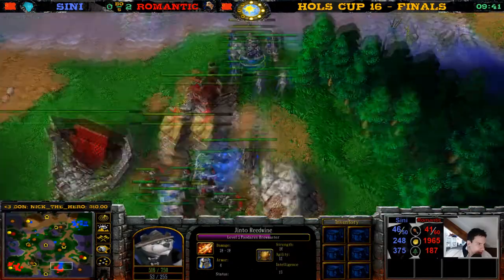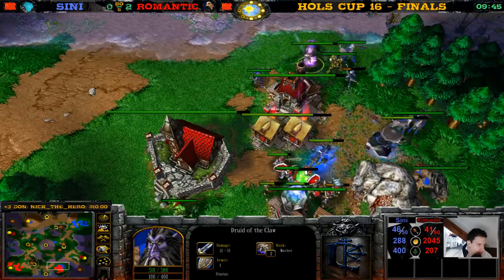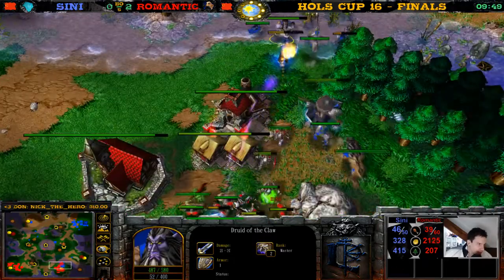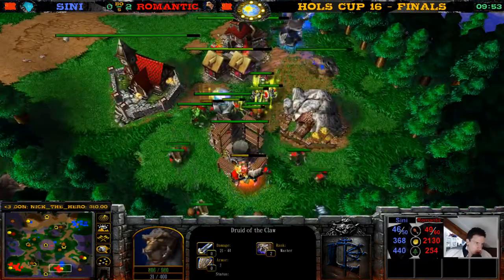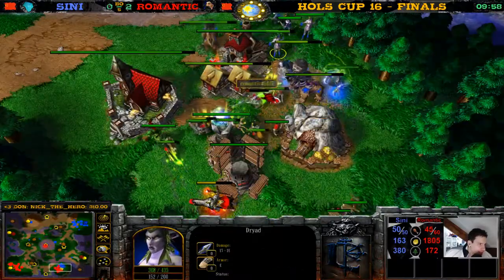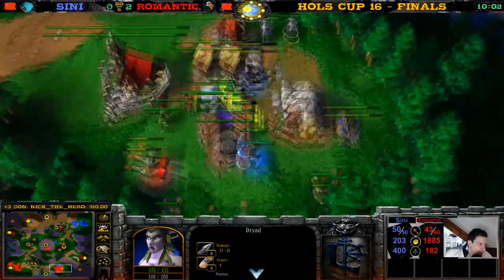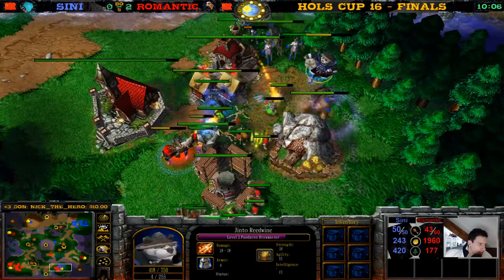There's no Spellbreakers or anything to dispel the Rejuvenation. A second Rejuvenation is going to be cast — loses a bit of mana, still has enough for Rejuvenation. And now Bear Form — there it is, two Bears now! The Dryads are blocking everything — horrible job right there. These Dryads are completely blocking this Bear.